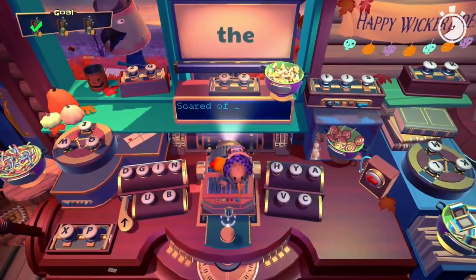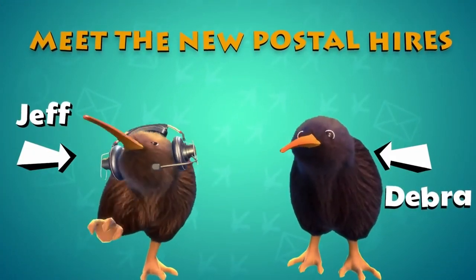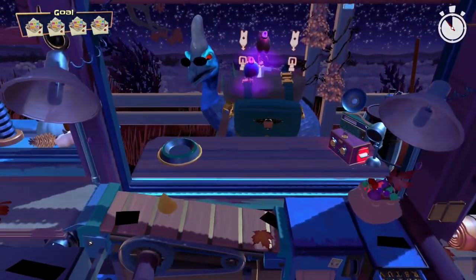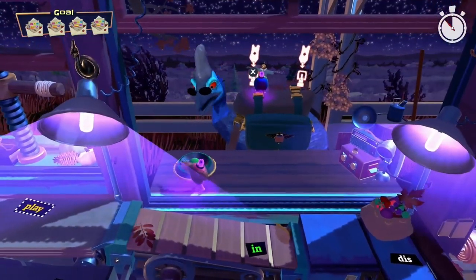Kiwi has you playing as two adorable kiwi birds named Jeff and Debra. You have just been hired to work at the bungalow base in Telepost, where you will spend your time shipping out packages, typing telegrams, delivering letters, and much more.